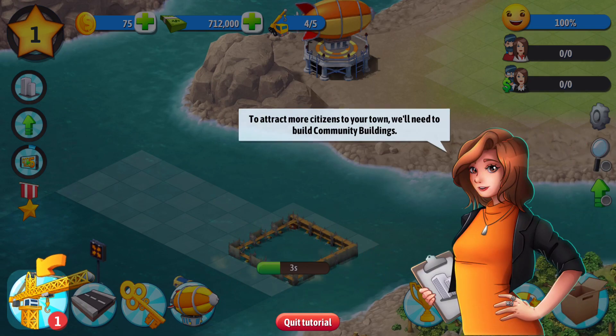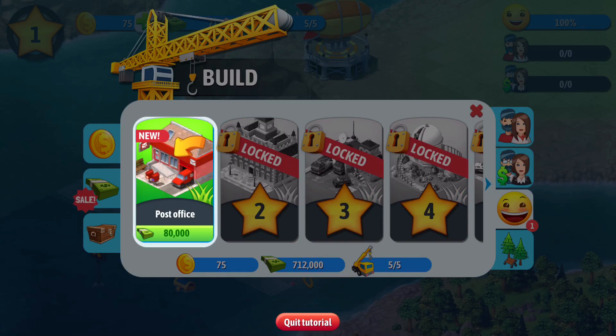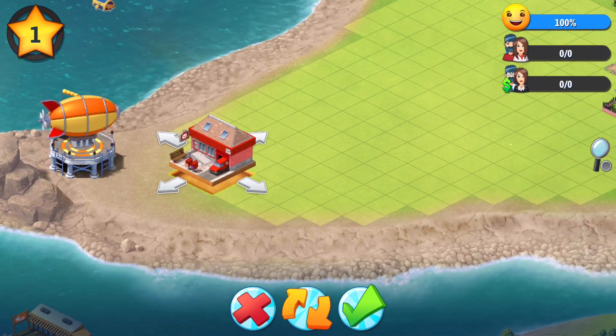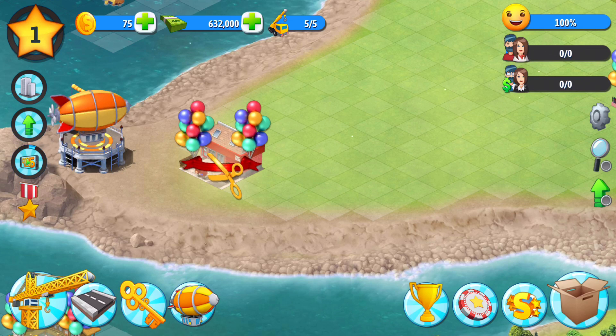To attract more citizens to your town, we need to build community buildings. Let's go here to the big smiling face — here we go, a post office. Now, how much of our money are we spending here? $80,000. Yeah, we can put the post office right there. Looks like we got a buku gang of money. Now we have $632,000. Not bad there.